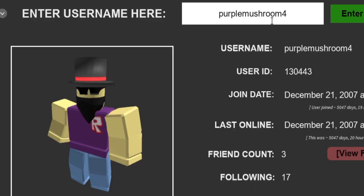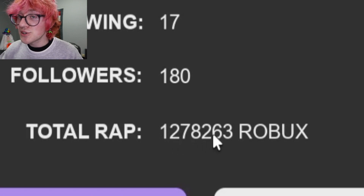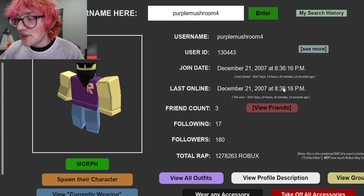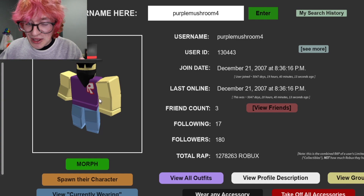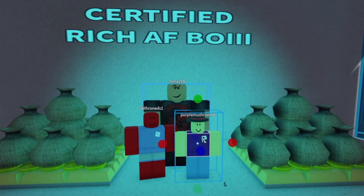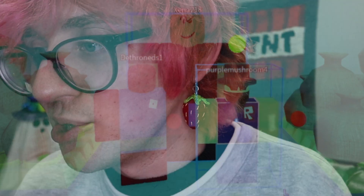And last but certainly not least, we have a user named Purple Mushroom 4, who is also a very rich Robloxian with 1,278,000 Robux on their account. It says they haven't logged in since 2007 — I don't think that's accurate, but either way I'm pretty sure this account is abandoned. If it's not, oops. Either way, they get added right here next to their buddies Xena and Dethrones in the Rich AF Boy category. Congratulations. You look great.